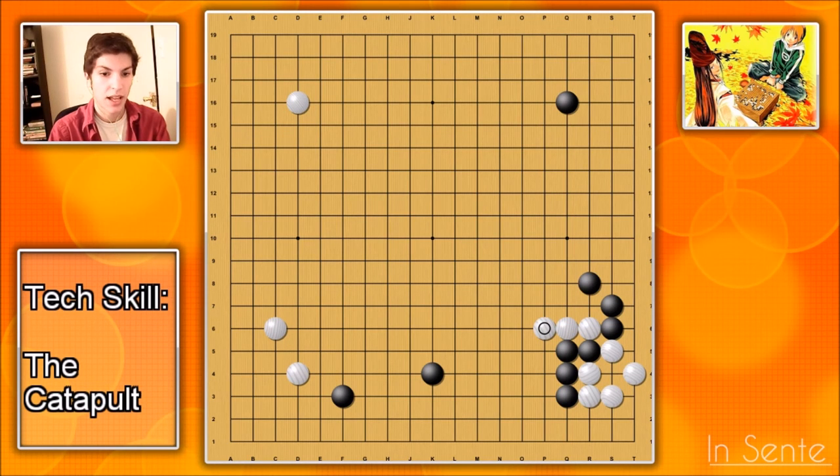Let's say that black decides to seal off his moyo, or something to that effect — goes up here, or maybe even goes here to try to sanction off what he has. White has this hane, and this is an amazing hane, because watch what happens if black just defends. White has this cut — it's an amazing cut, because of the following sequence. You might think that this doesn't go anywhere. However, white can descend here, and this is where things really start to get exciting.